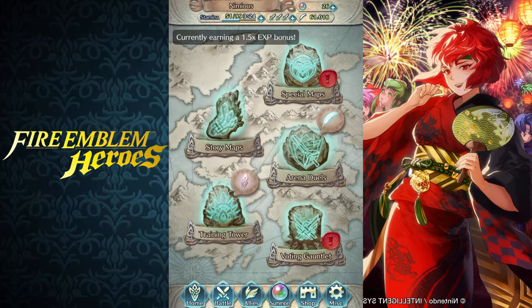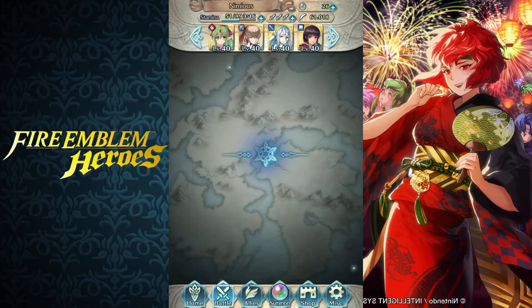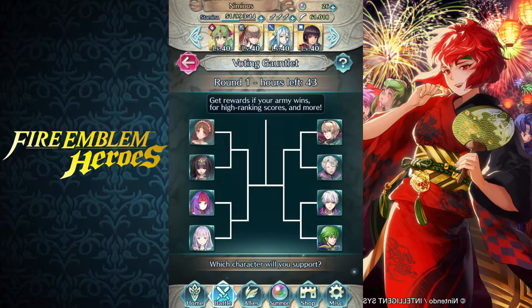Most people don't realize this, but one of the most important things you can do in the Voting Gauntlet is decide in the first 10 seconds of pressing the Voting Gauntlet. Well, maybe it's not 10 seconds if you don't know who you're backing, but whoever you back now, you have to be certain about.